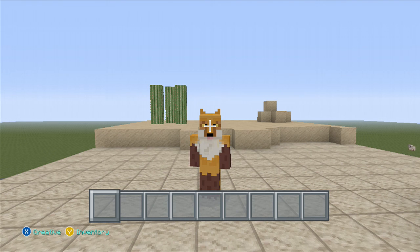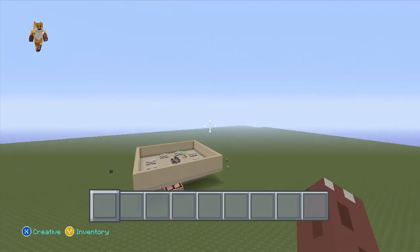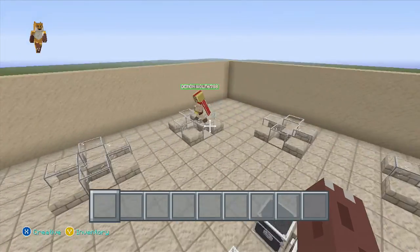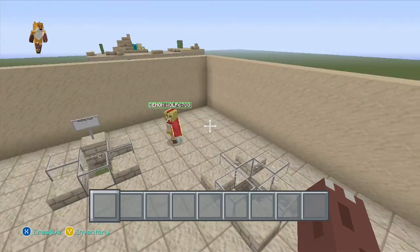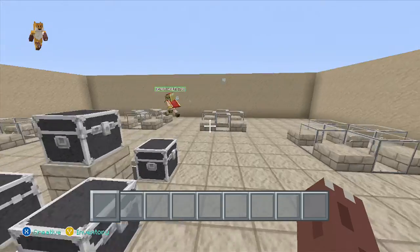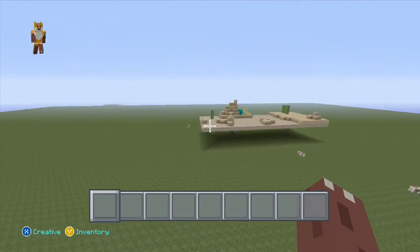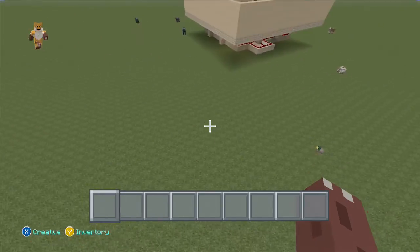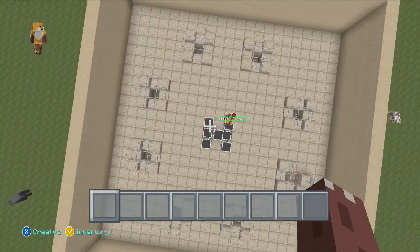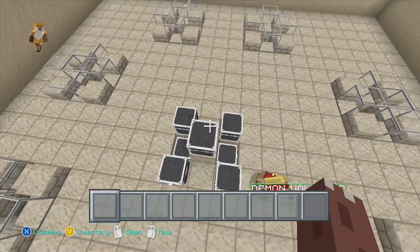Hi everyone, it's Fire Guy here and welcome back to the next part of building the Desert Hunger Games. I'm joined by Ethan over here — Demon Wolf — and he's just been working on the spawn since last time. The pods and everything are looking very nice now. Ethan's going to put the stuff into that chest.